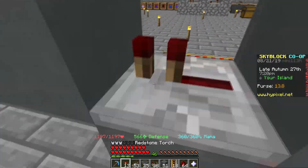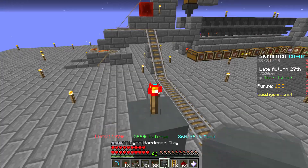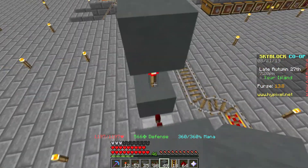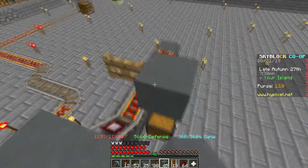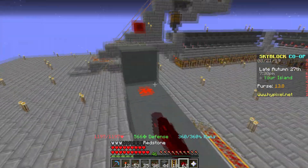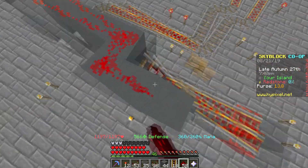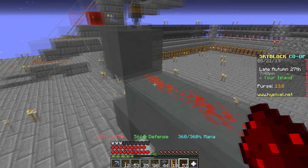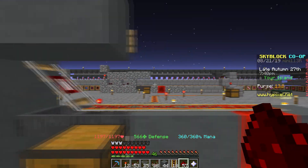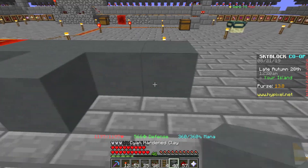Place another block, a redstone torch, then another block. You can just block these in and then make a way towards your fence gate - boom, boom, boom, boom - it should be open. And that's the delivery system part.